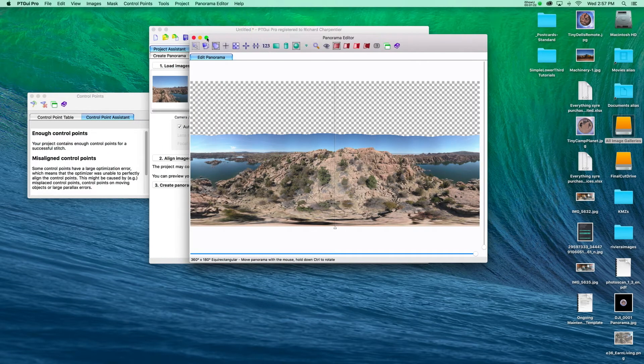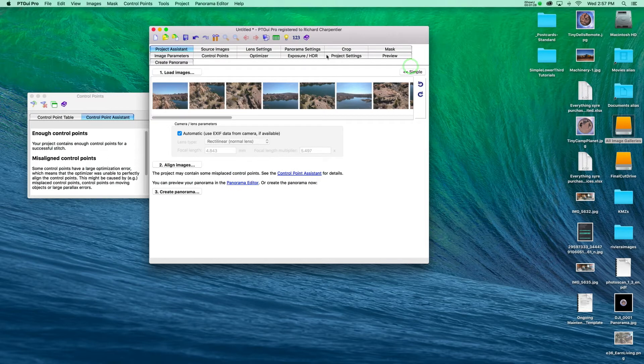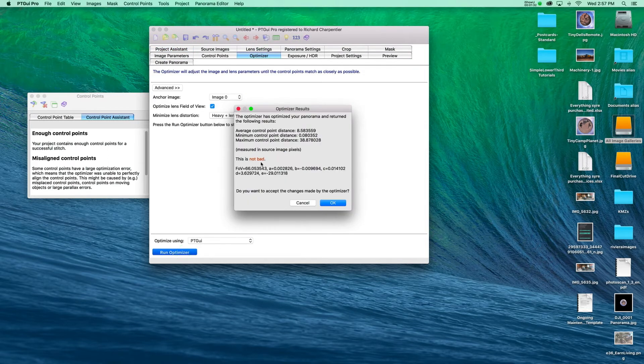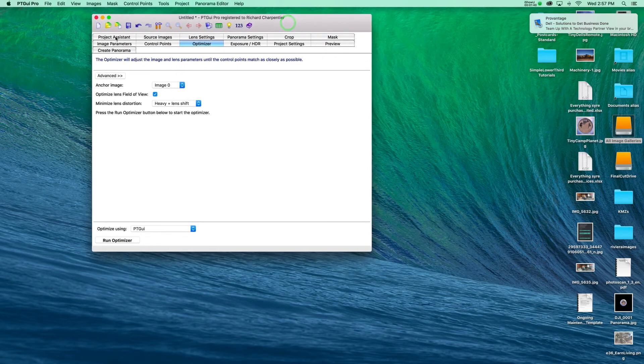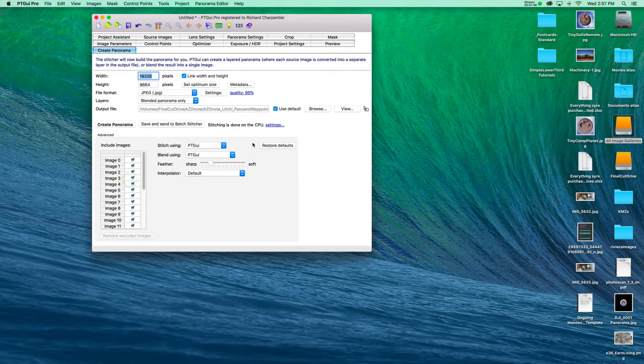In PT GUI, I'm immediately going to align the images really quick. The images are aligned and that's looking pretty good. I'm going to close the panorama editor and open the advanced tab, then go over to the optimizer to see how well we did — this is not bad, this is an okay one, so I'm happy. Now we can run back to the project assistant and just create the panorama.